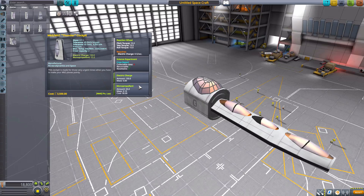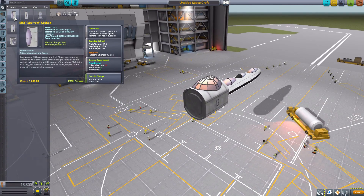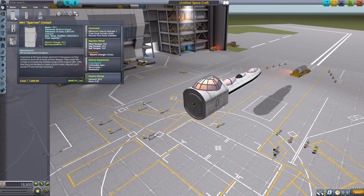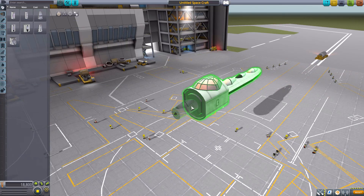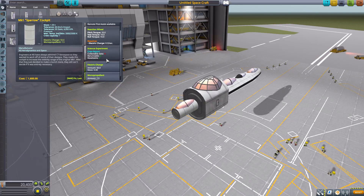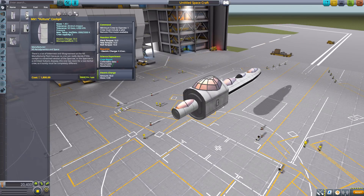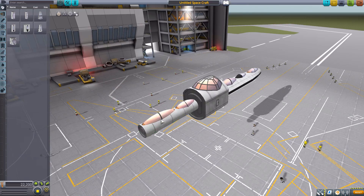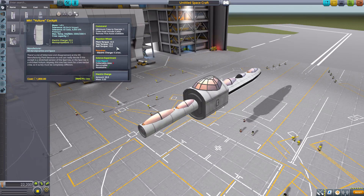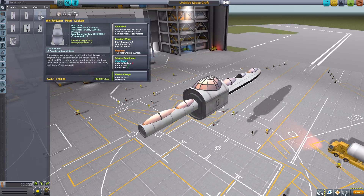The next three are in the Mark 1 system. First is the Sparrow, which is a one-Kerbal crewed pod with a reaction wheel, crew report, 50 electric charge, and 7.5 mono-propellant. Next is the Vulture, which holds two Kerbals max, one minimum, and has the typical reaction wheel, crew report, 50 electric charge, and 7.5 mono-propellant.